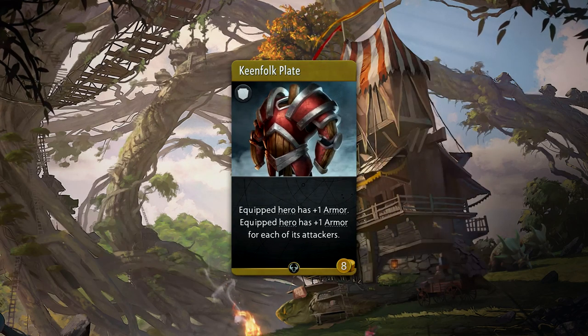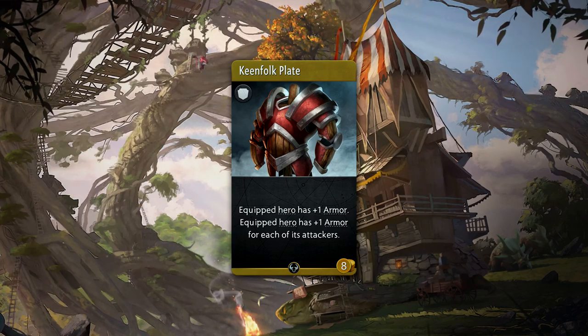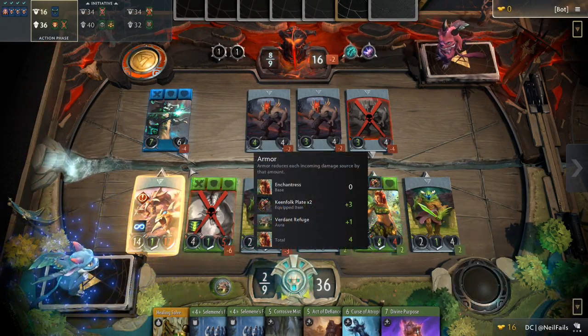Keenfolk Plate is an 8 gold uncommon armor that provides plus 1 armor right off the bat. It'll also add plus 1 armor for each unit that's targeting the hero. This is kind of like a souped up version of Timbersaw's passive. In theory, this can give plus 4 armor for a round.